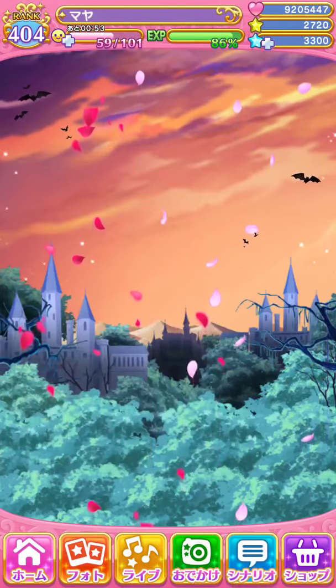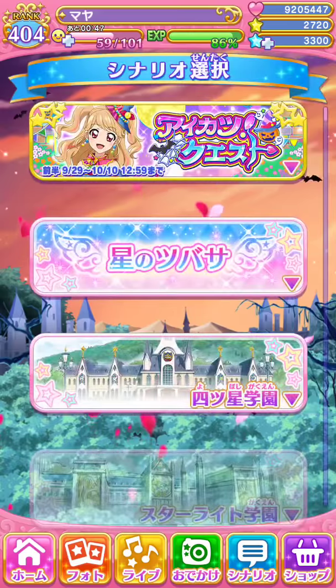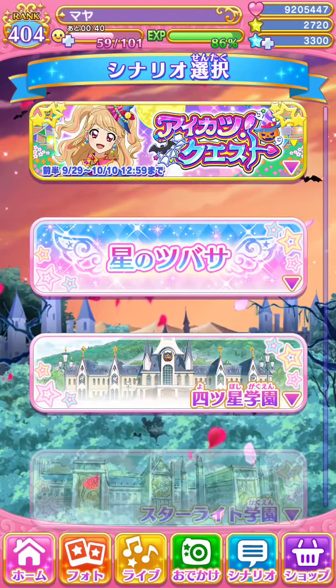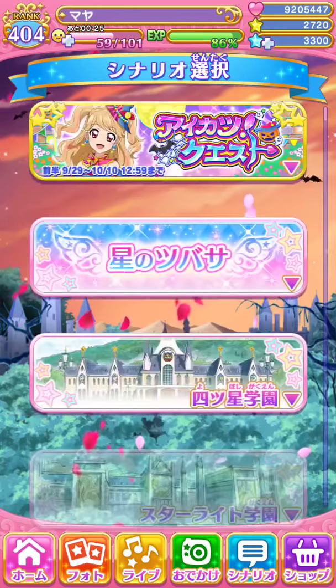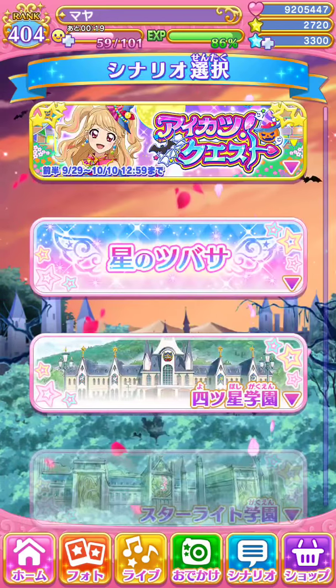Next up is scenarios. Scenarios are basically how to unlock songs and the song's difficulty. This is the Mikiru one — here is the event scenarios. To unlock anything, to unlock all the scenarios, you need to play lives for a certain amount of event points. I'll explain events in another video.